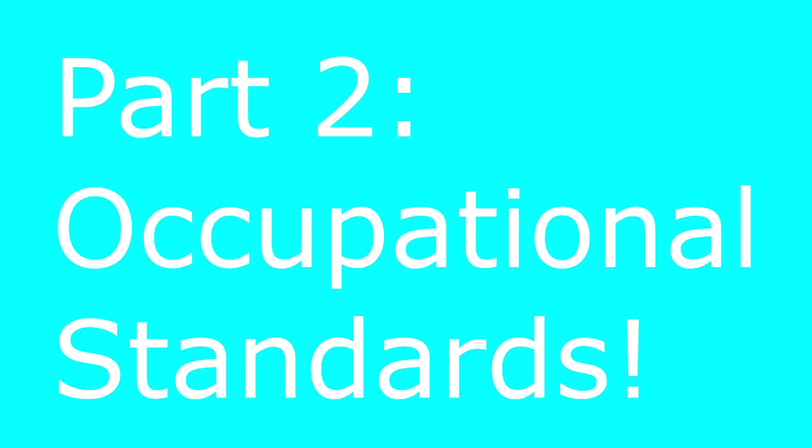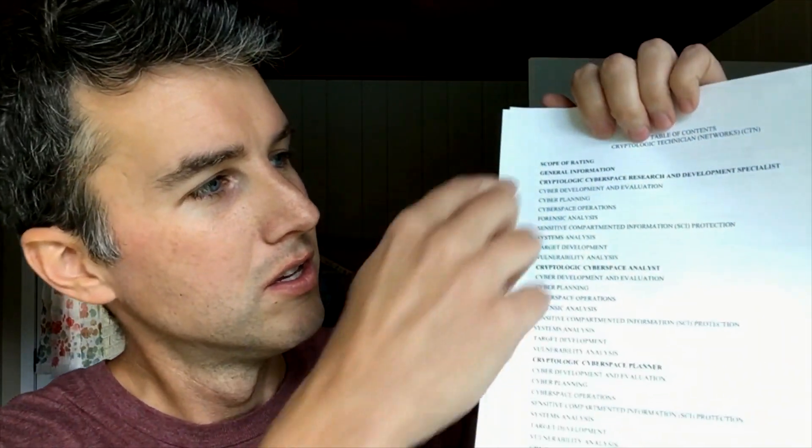Part two is the relationship of occupational standards to the bibliographies for your rate as the study materials for the advancement exam. Just Google your rate and occupational standards — you should find something that looks like this; this example is for CTNs. It should have your rating designator on the front and give you a table of contents with subspecialties of your rating, followed by pages of task standards. The takeaway is these are the standards for your job — what you need to do to perform your particular rating.